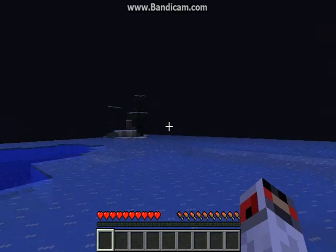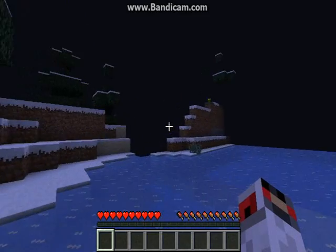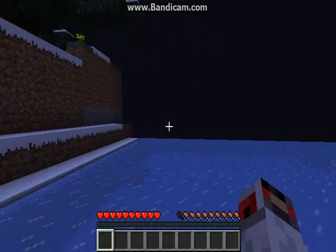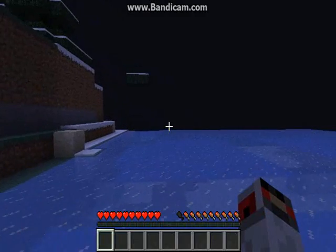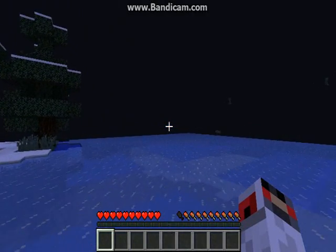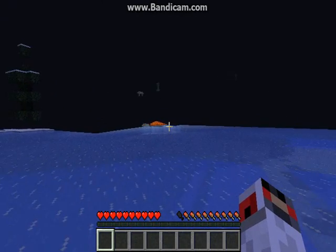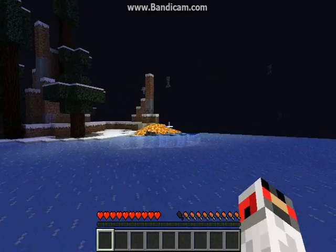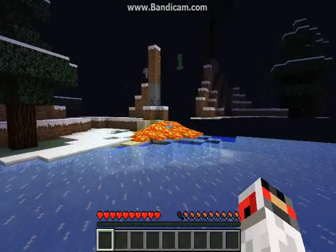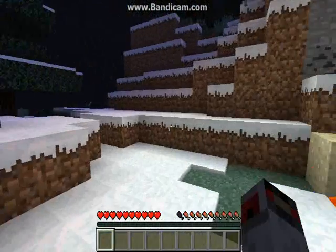There's that creeper — I saw a creeper before we died, out in the distance when it was rendering. I thought it was wolves. Here's the wolves. There's the lava — see the lava? That's where the lava was. He attacked us right here, and then he placed down a little block of lava before he went away.